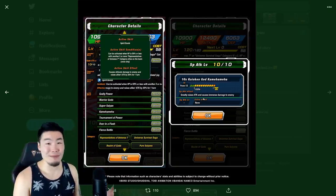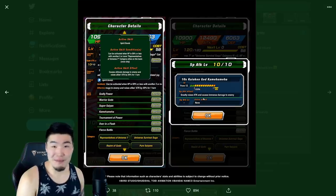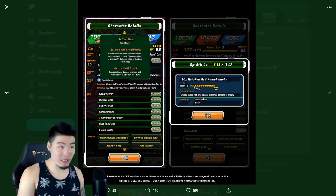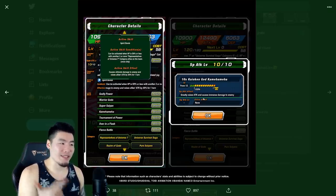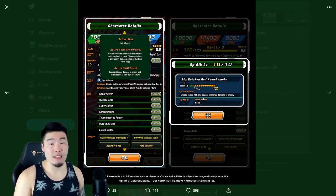I have no issues with him. I don't think he's perfect — there is no perfect unit in the game. Some might argue that LR Kefla and Caulifla is the perfect unit, but even they have their limitations. I think his active skill could have had less restrictive requirements, but it's really not bad. It's not going to be hard to meet on certain teams like Universe Survival Saga, Representative Universe 7, or even Pure Saiyans. There are a few teams where that condition is going to be pretty easy to meet.